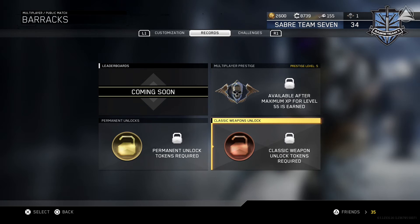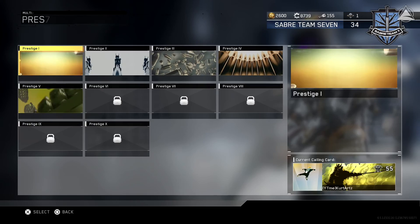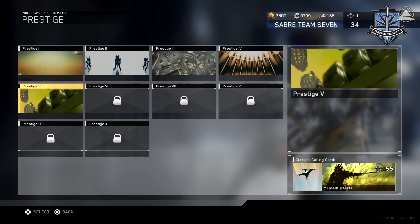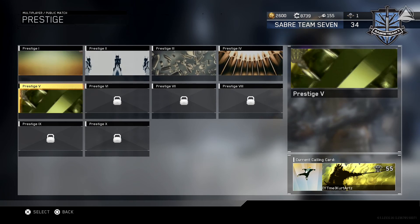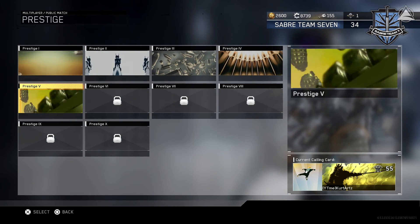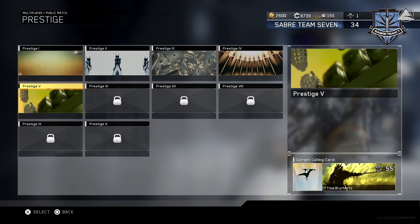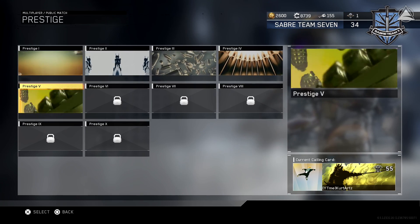Before we finish off this video, we're going to go to our Calling Cards, go to our Prestige tab, and there you go — this is our Prestige 5 calling card with a bunch of grenades flowing around in this vortex tornado type of thing. Hopefully you guys enjoyed this video. Let me know down in the comments what prestige you're at right now, if you're still considering going all the way to Prestige 10, or stopped at a certain prestige, and what weapon you would have unlocked with your Classic Weapon Unlock Token. If you enjoyed the video, drop a like, and consider subscribing so you don't miss out on awesome videos.